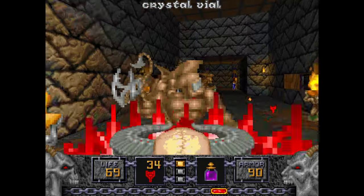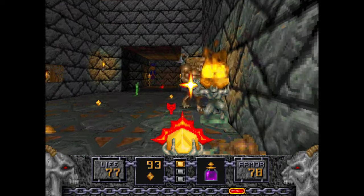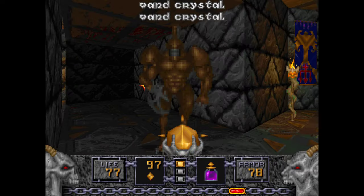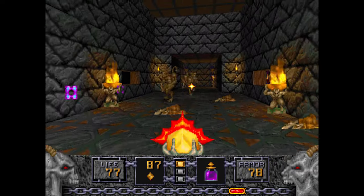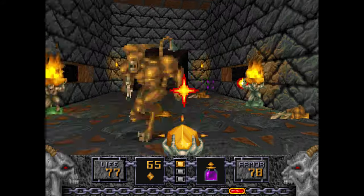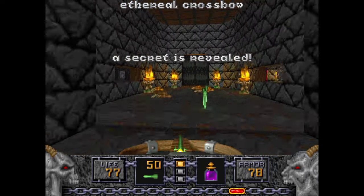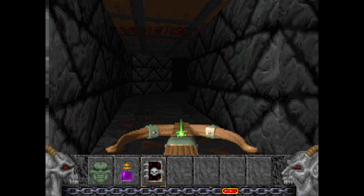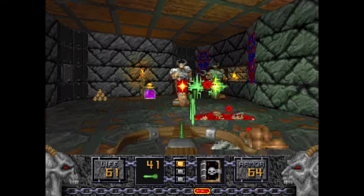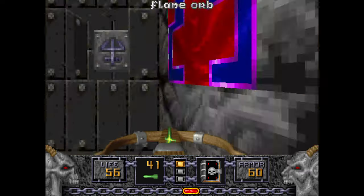First I gotta deal with the Saber Claws. I'm out of health staff ammo, but that's okay — we can use the wand and humiliate these losers. Just wand them, give them a little bit of the old pew pew. Pressing this area will open up a secret with the Ethereal Crossbow, which is very handy at this point. Use it on these Ophidians, and that's it.